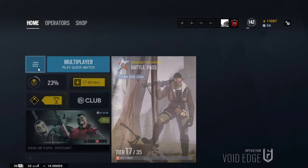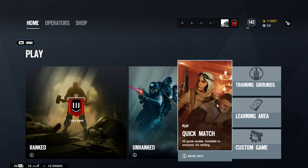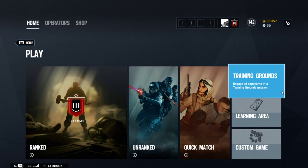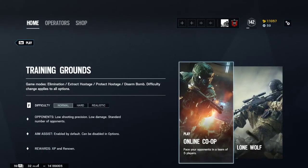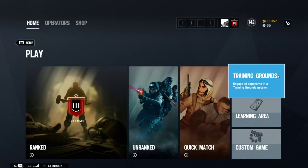You hit these three lines to get into Newcomer, Ranked, Unranked, or Quick Match. I don't have Newcomer available because you need to be level 50 or under — I'm at level 142. You can go into Training Grounds, which is the same thing as Terrorist Hunt, it's just called Training Grounds now.